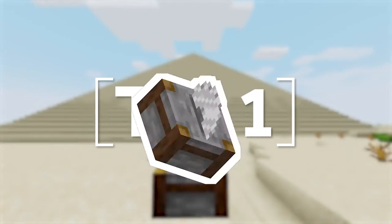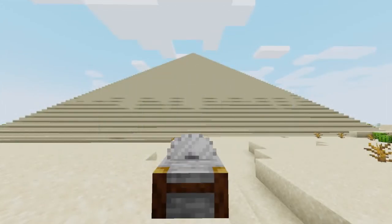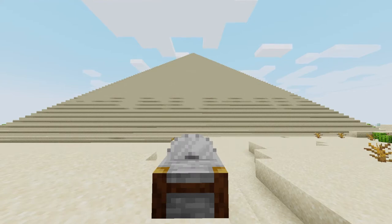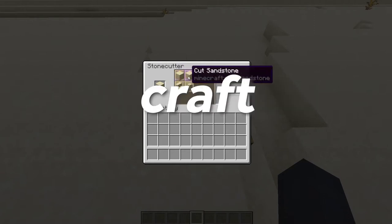Get yourself a stone cutter. If you're building a desert pyramid, you're going to be making a lot of sandstone. And if you're an old school Minecraft player like myself, you might not be using all of the new features introduced in the past few years. One of the most important of these new features is the stone cutter.